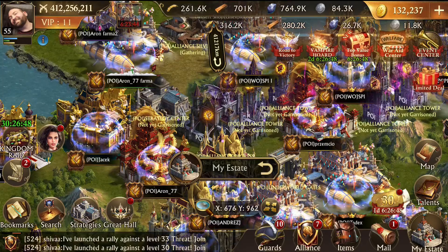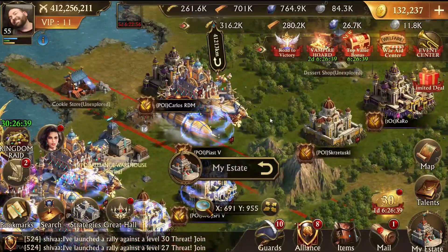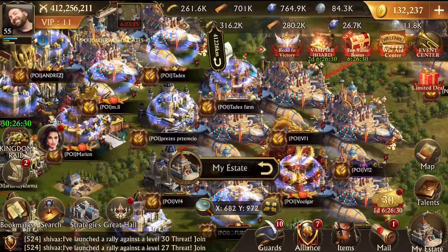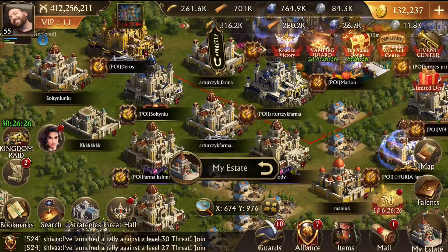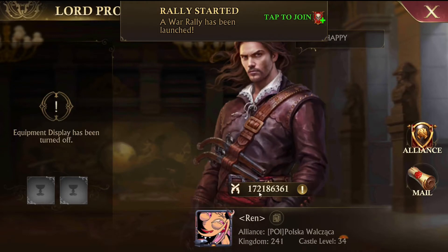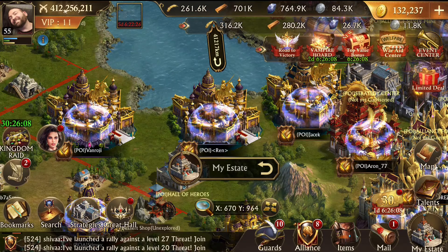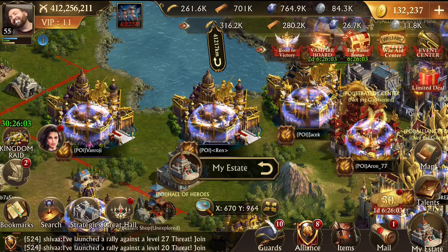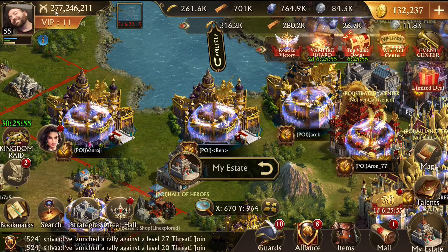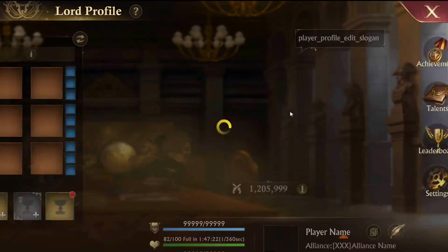I'd scroll through looking for people without shields. If I find anybody without a shield I check their power and see if they're already dead. It takes a while to get good at that - you have to pay attention to what castle level people are and how much power they have on average. For example, this guy has 172 million power - he's probably got some troops. He's a C34, and I'm also a C34 at 412 million, but in my gathering gear my power drops to 277 million.